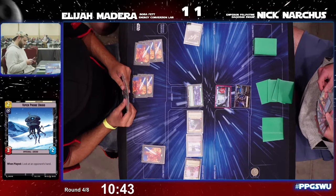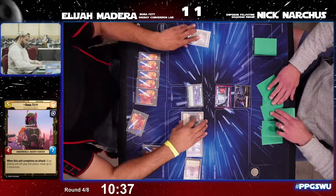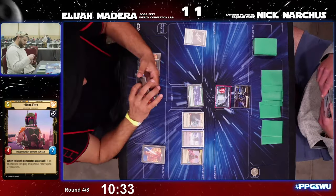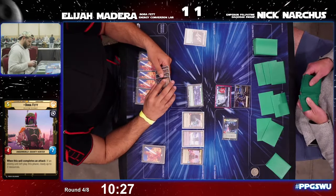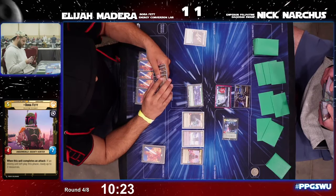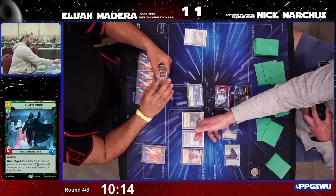Ten damage on Nick's base now, with Elijah in control of the board — able to put the Star Viper into space. Here comes Vader and we already know Nick has a Super Laser Blast in hand, so this board that Elijah has will certainly not be sticking around much longer.